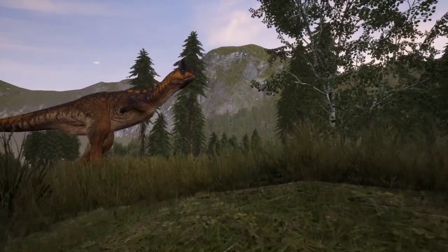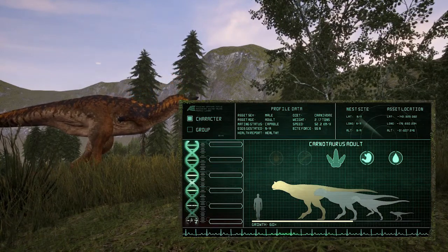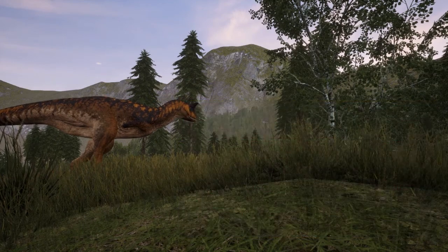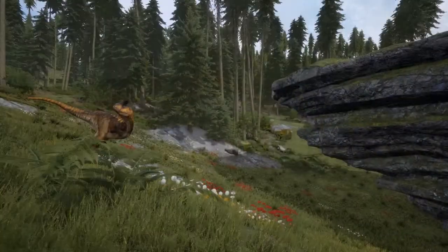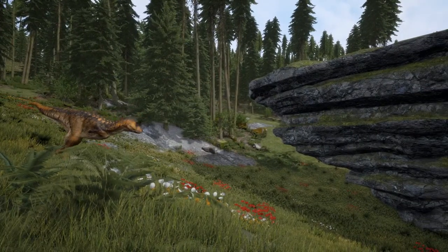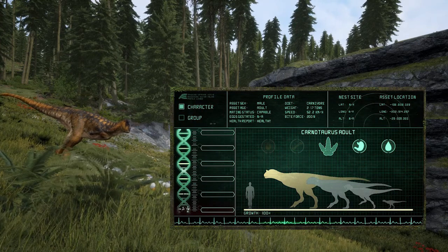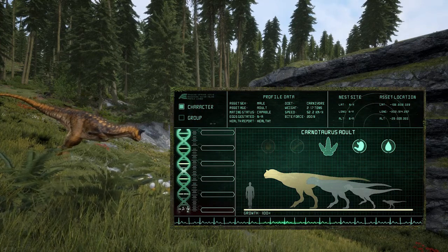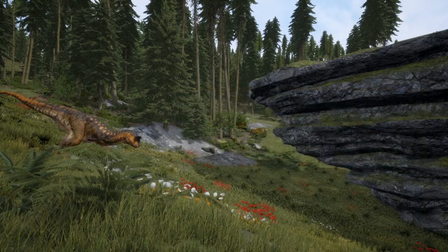Now this is the young sub-adult, and these are its stats — it's something good to use to kill a juvenile. Now once you hit that last stage, the full adult stage, you get good stats. But you do need a group with other Carnotaurus to take down a bigger meal.